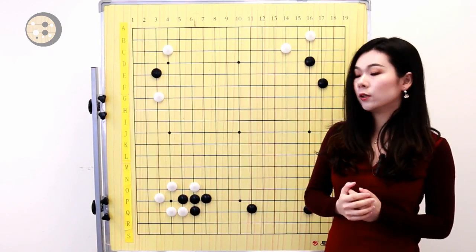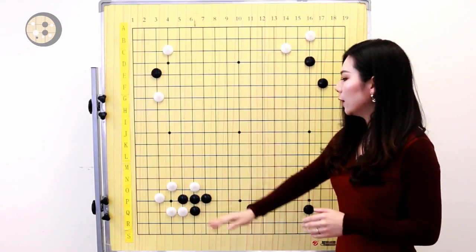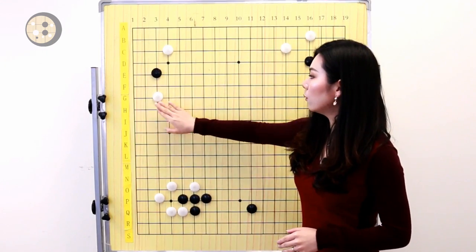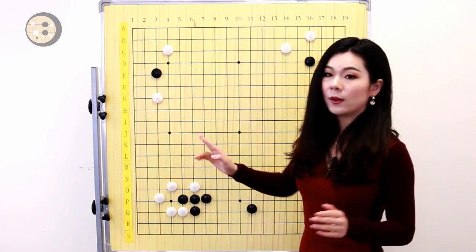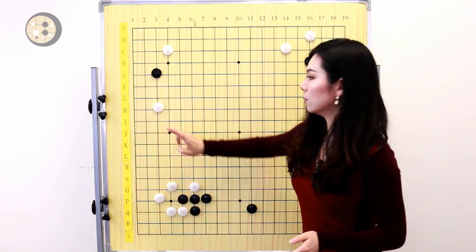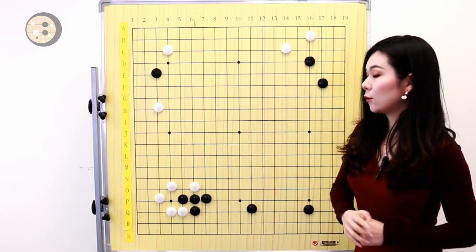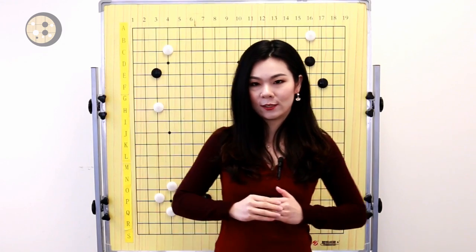In the opening, we should always combine the low move and the high move. The high move is really the fourth line move, and the low move is really the third line move. White doesn't have to play the one space pincer — you can also go to the two space pincer to avoid the shoulder hit. So remember: in the opening, we should always combine the high moves and the low moves.